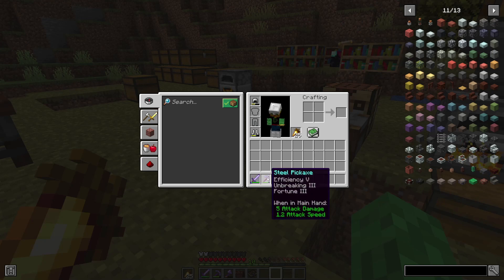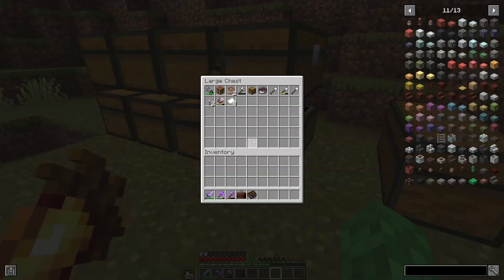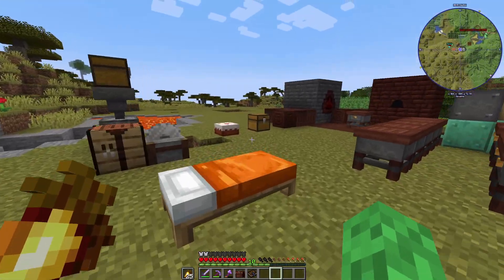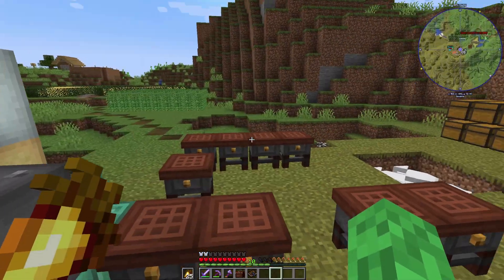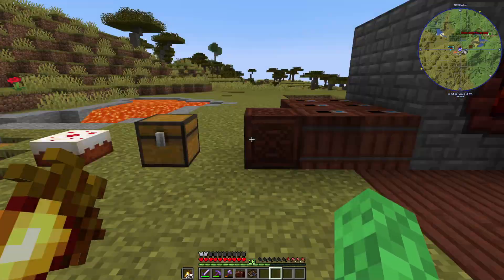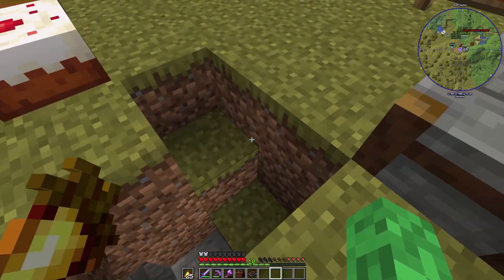We have a steel sword with Looting III and a steel pickaxe with Fortune III. I also have a Silk Touch book somewhere — I think it's unbreaking actually, but I do still have the silk touch book. Right now I needed Fortune because we needed a bunch of aluminum. I went down and extended my mines all the way down to level 57.